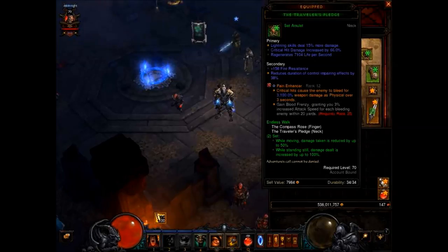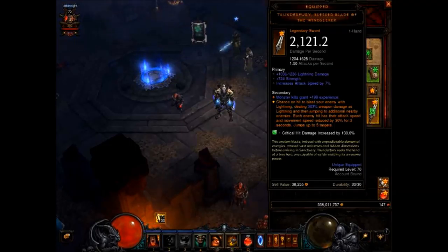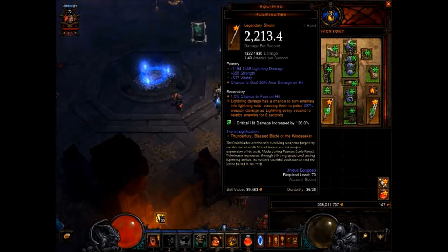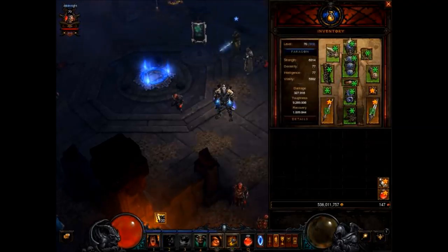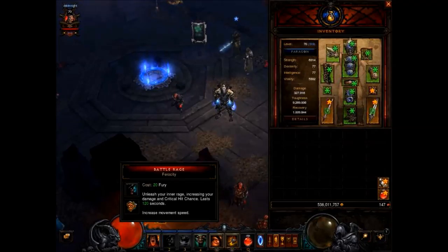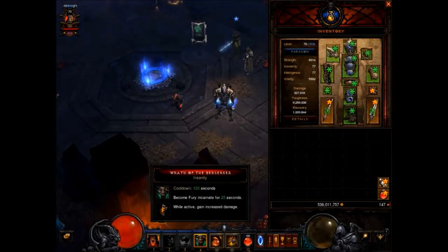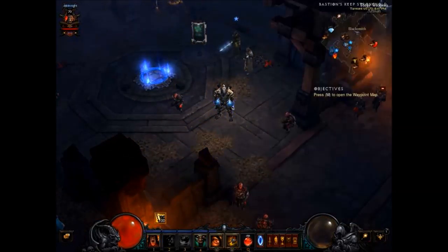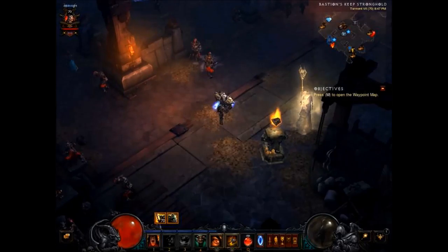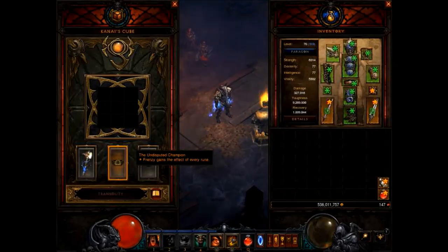For the sword we have Thunderfury, and we have the Fulminator. For the abilities we have War Cry Impunity, Battle Rage Ferocity to move faster, we have Whirlwind Wind Shear for unlimited fury. Wind Shear is going to proc Schaffer's Hammer basically permanently. Then we have Undisputed Champion as Skull Grasp.